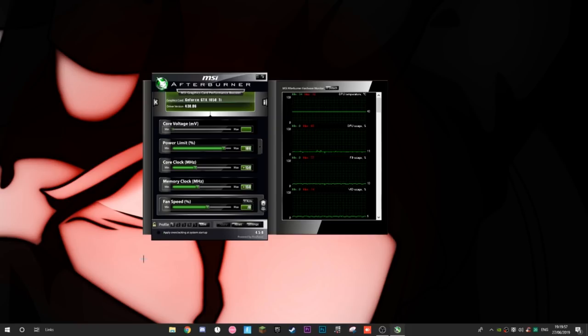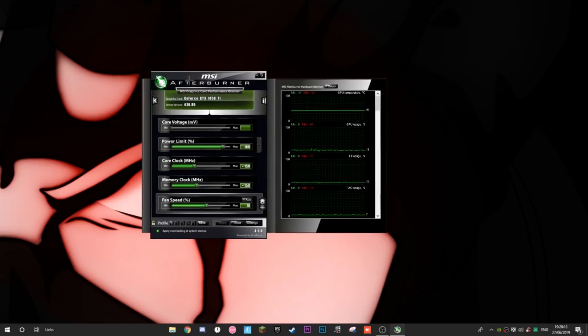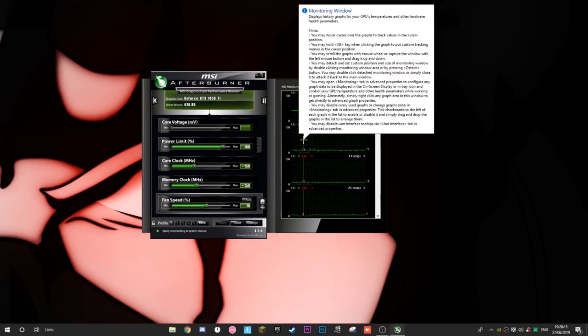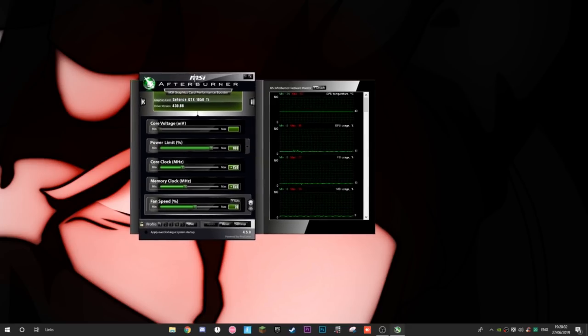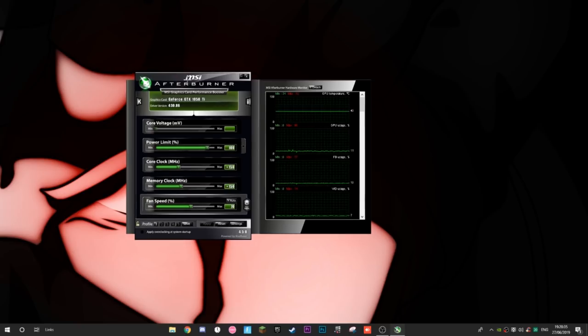Make sure this startup overclock toggle is turned off while you're testing. If it's green and enabled, and your PC crashes from too high an overclock, every time you start up your PC it'll apply the overclock and crash again — putting you in an endless loop. As soon as you download MSI Afterburner, make sure that green light is off while you test your settings.